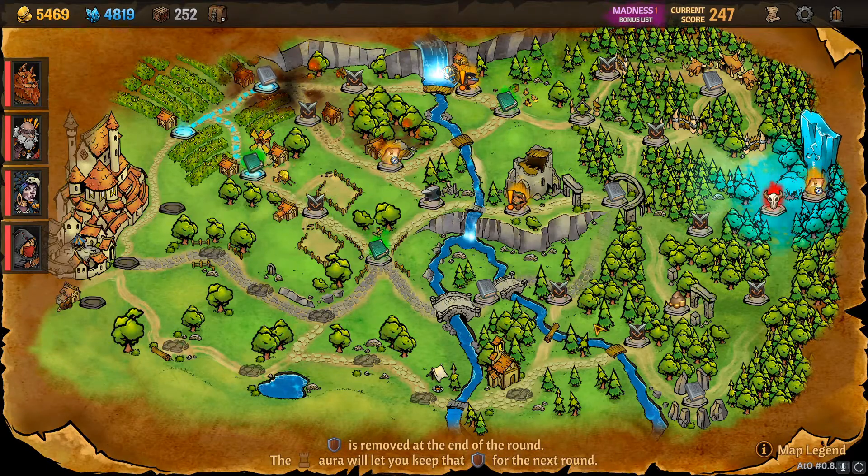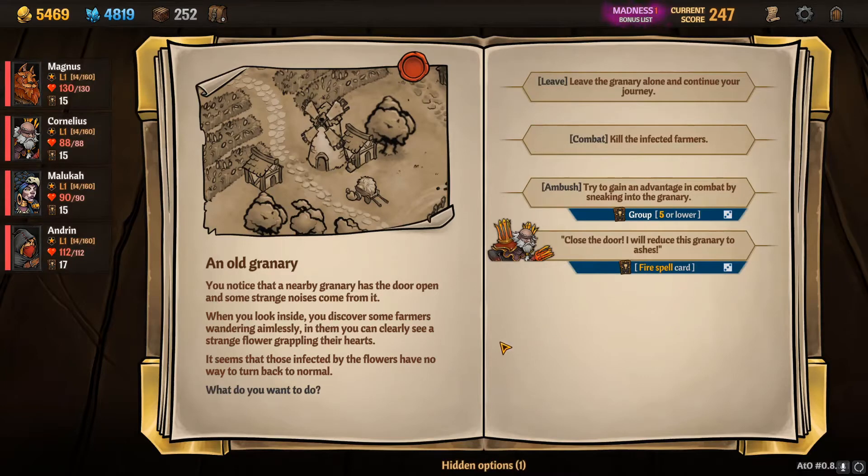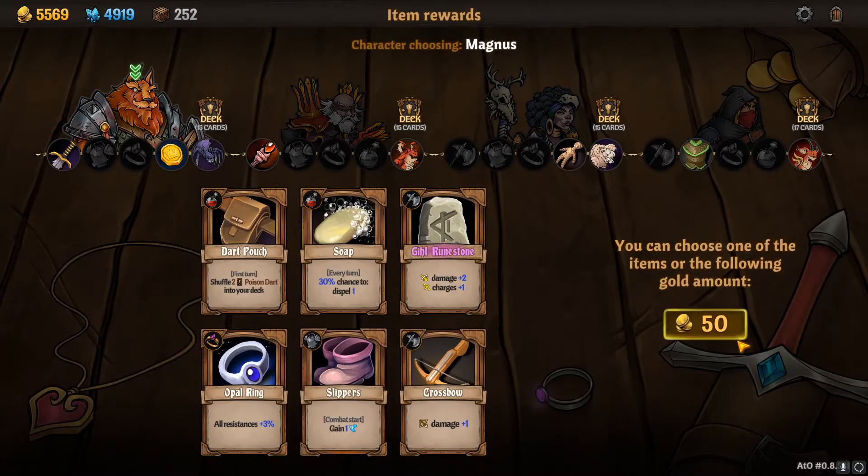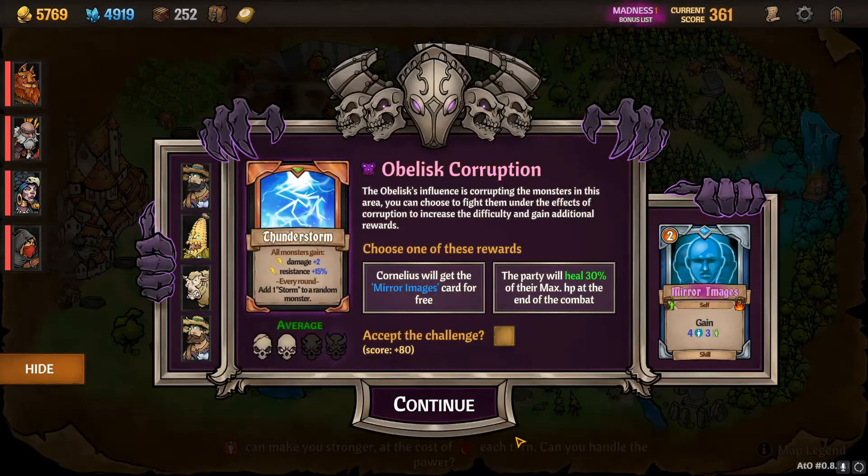We could go down for a change. Let's go down. We're going to the old granary. A nearby granary has the door open and some strange noises come from it. When you look inside, you discover some farmers wandering aimlessly. You can clearly see a strange flower grappling their hearts. It seems that those infected by the flowers have no way to turn back to normal. We're just going to kill them — try to gain advantage in combat. We're going to actually ambush. I thought about just rushing in, but 90% is really good. And we got some stuff I'm not going to be using, but we got gold. Let's continue on.